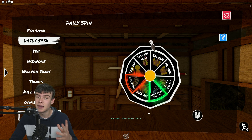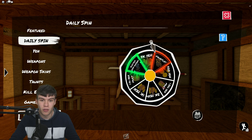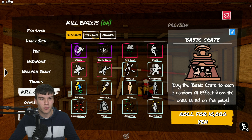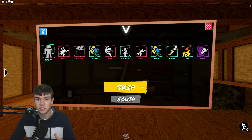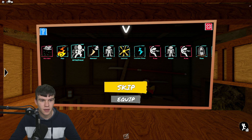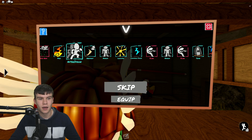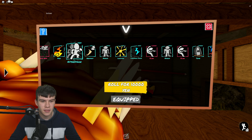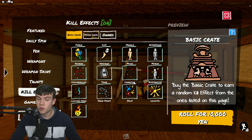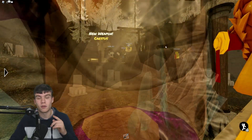In the wheel we have a gauntlet, so let's quickly spin the wheel right now — hopefully we get some yen so we can open one of those kill effect crates. We literally just got enough yen to buy the basic crate. Let's open it up and see what we get. Looks like the after-image one — yeah, it is. I'll take that. I'll equip it now. It's not the best, but I'll take it anyway.